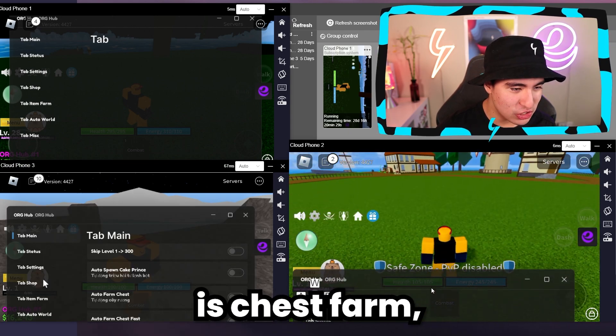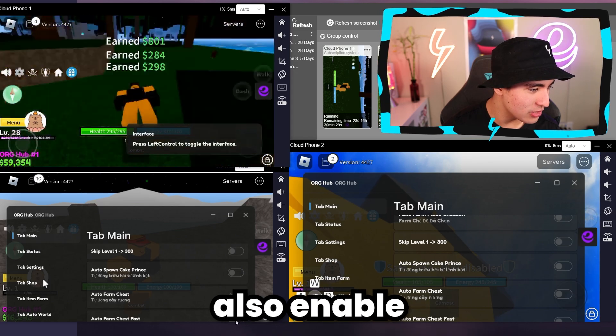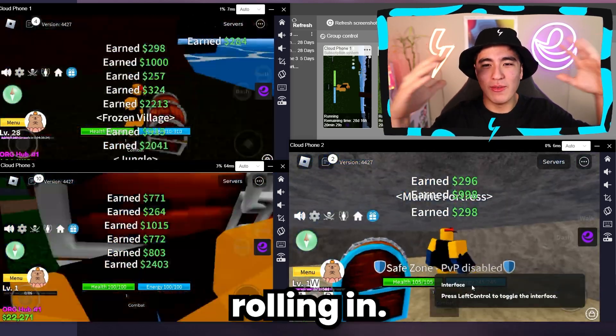What we're going to want to do is enable chess farm — chess farm fast. Let's enable it here, and let's also enable it here. Now we got the money rolling in.